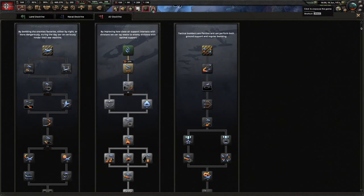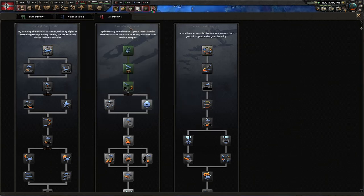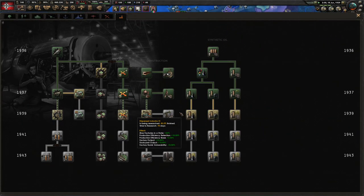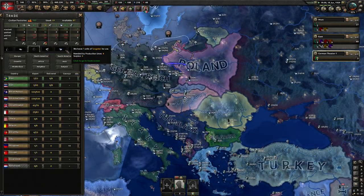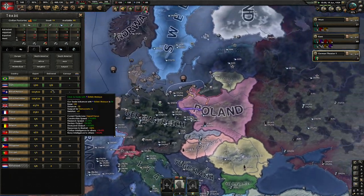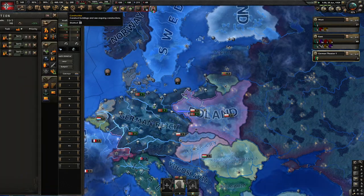We can also do some air doctrine stuff. I see here we can get better dive bombing, better ground support — that'll be good to start. And to research — recall there was — we'll get some more rubber. We're not going to be able to trade for any when we're at war, so I'm going to stop that now.